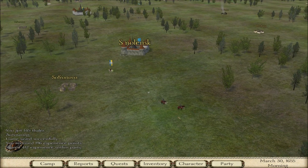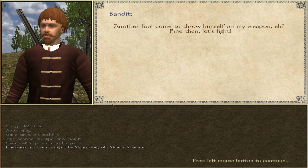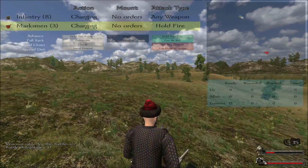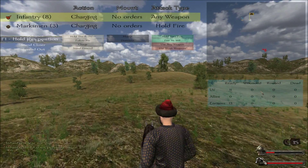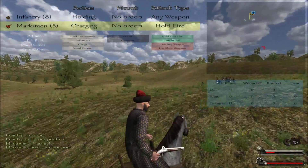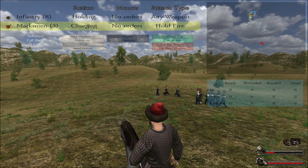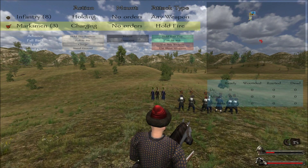More bandits over here — we're going to fight them. I want marksmen to hold fire while we position ourselves well. Infantry up here, marksmen here. The thing I love about the addition of musket units is you can use different formations now — it involves more strategy because if you just charge straight at muskets, nothing good is going to happen.